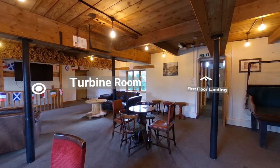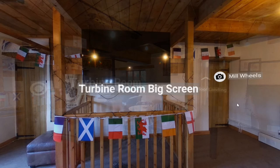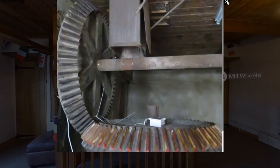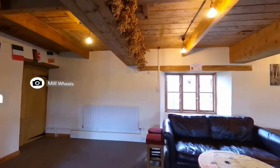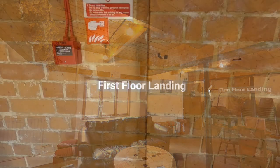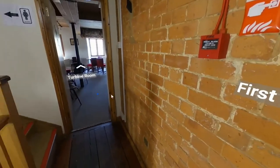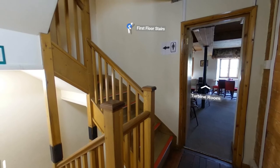We're going to the entertainment area, and behind a door which is not open to the general public, we can see a little picture of the original mill gears. Going back to the first floor landing, we can see we can go back into the turbine room or climb up the stairs.